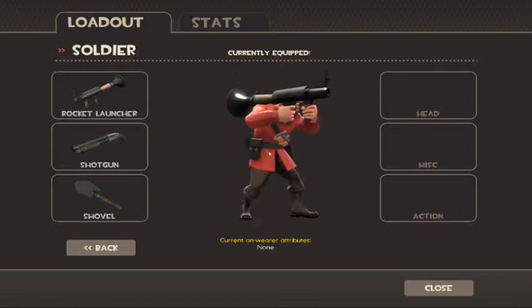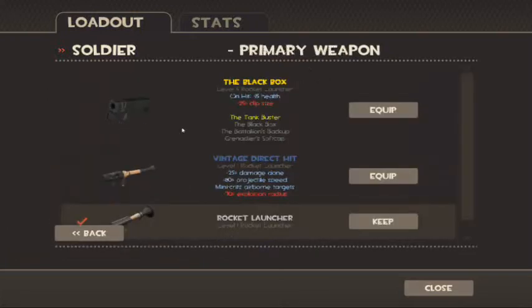Here is the Soldier. He fires rockets and I'm just going to set up his loadout for the game we're about to have. I'm going to use the Black Box because without a medic, each hit I'll get 15% health back. I'll only get 3 rockets, but 3 rockets are normally enough to kill someone unless it's a Heavy or they're being healed by a medic.